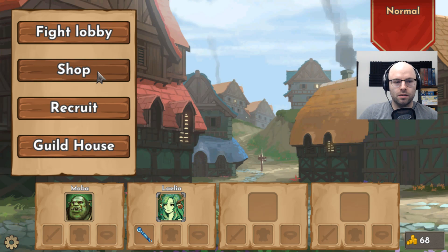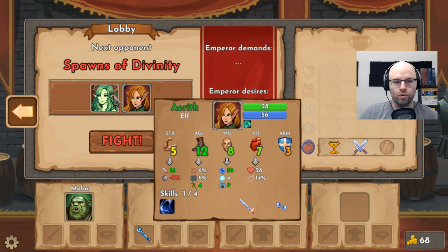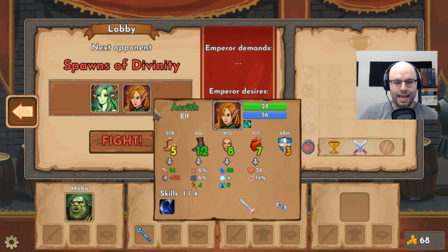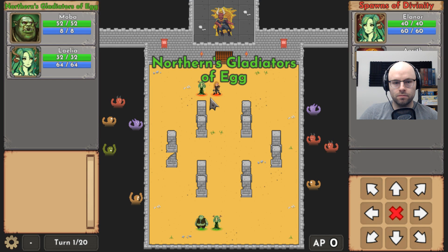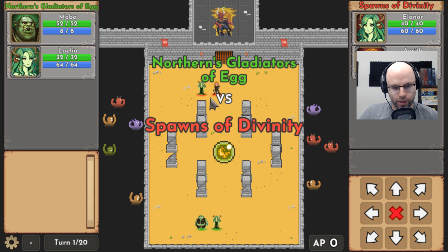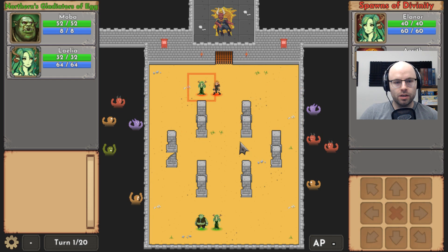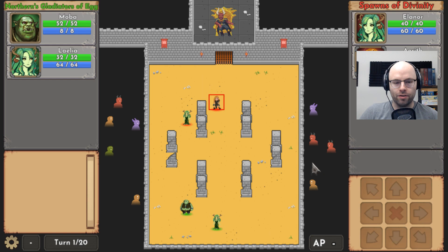I think we should save up for a new recruit. Next opponents: Spawns of Divinity — a Dryad and an Elf. Let's send it. It's a nifty little micro game here. They get the initiative again — are you kidding me? So they probably have good range as well. We're gonna keep the tank out in front.